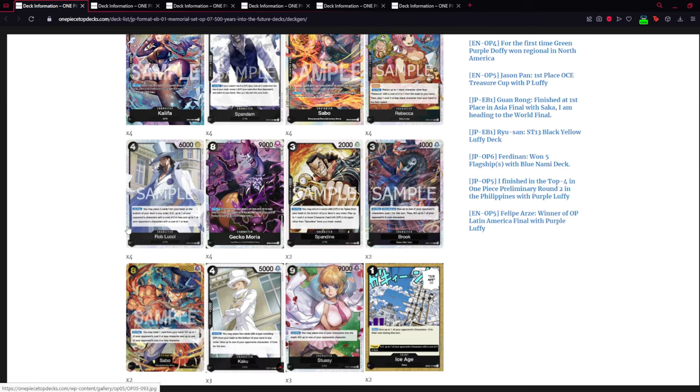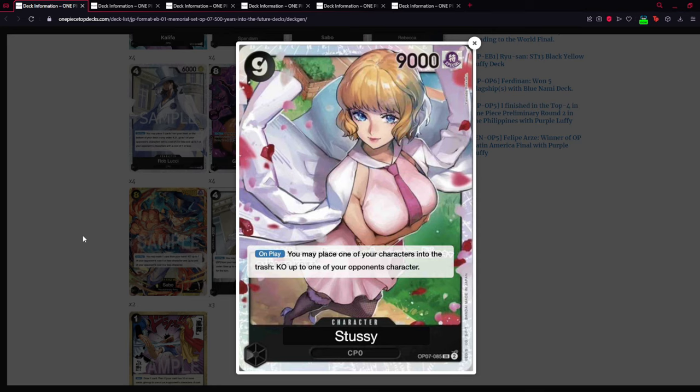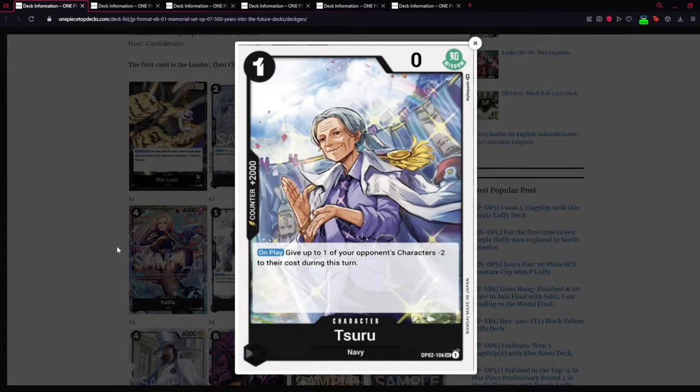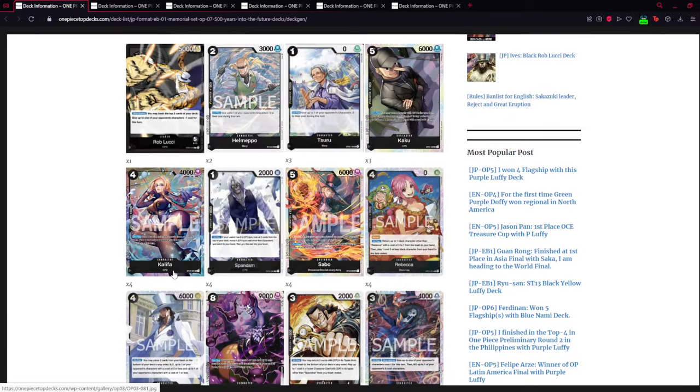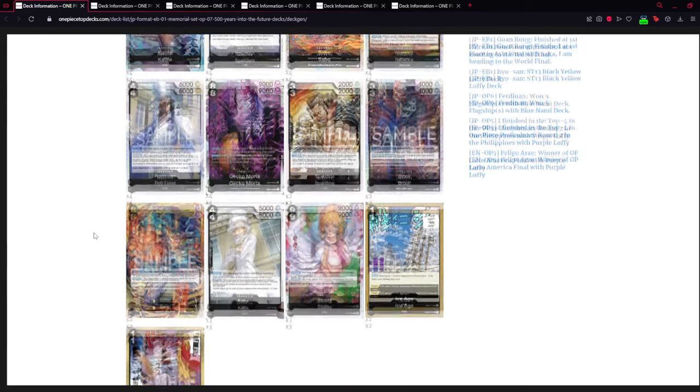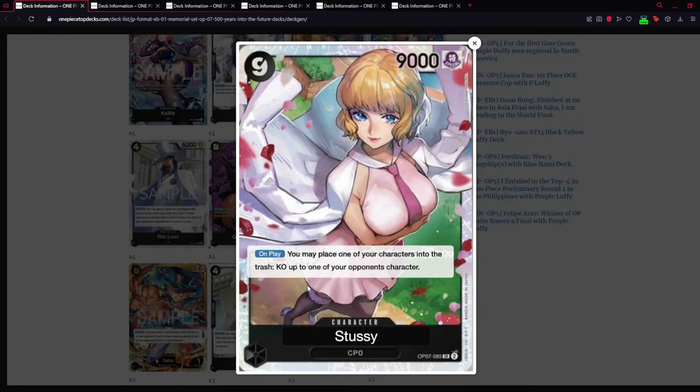One of the new big boss monsters in this deck is Stussy — a nine-cost, 9000-power character. On play, you may place one of your characters into the trash to KO up to one of your opponent's characters with no restriction. So if you have something like Spandine on the field or just one character you don't need, you can trash it — even Rob Lucci — and get him back later with Rebecca, Spandine, or Moria. You can KO a ten-cost Mom, a ten-cost anything. This is really really strong.